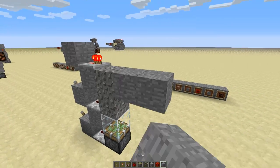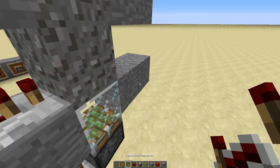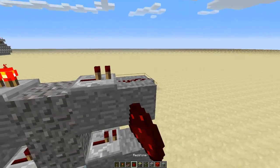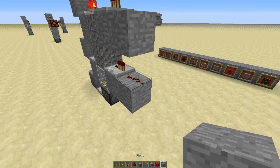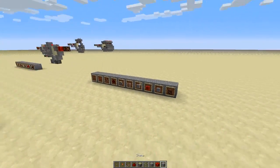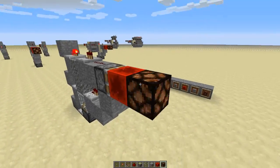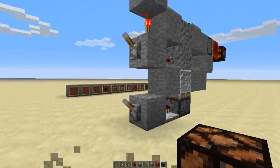Now it changes very slightly. We come out two blocks like this and two blocks like this, we put our repeater there and there, then redstone like this, a block on the end of this piece of redstone, sticky piston, redstone lamp, and our indicator. This will work just the same as the last one.